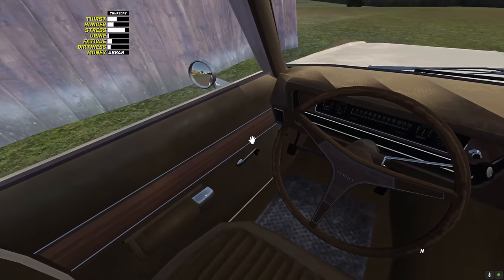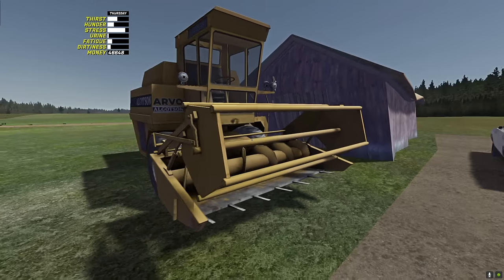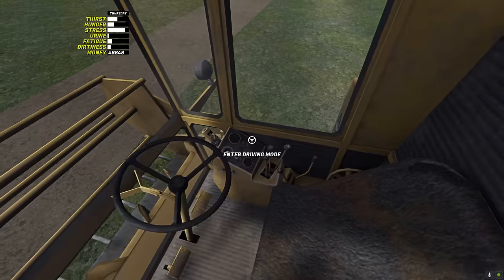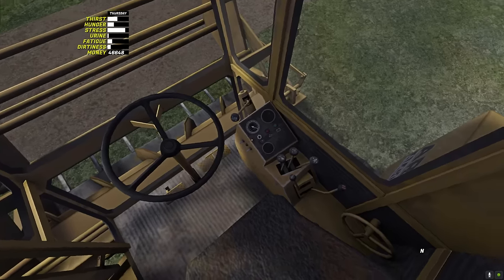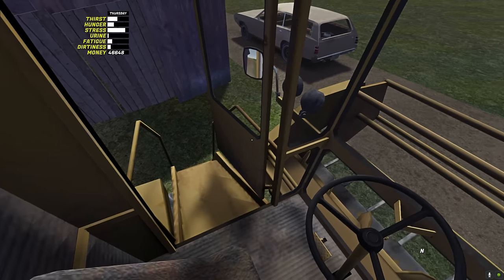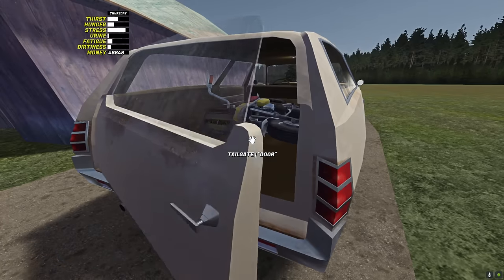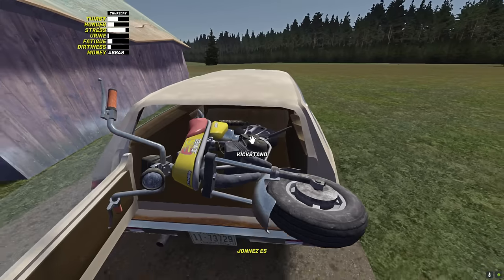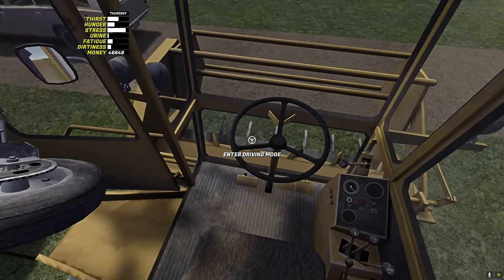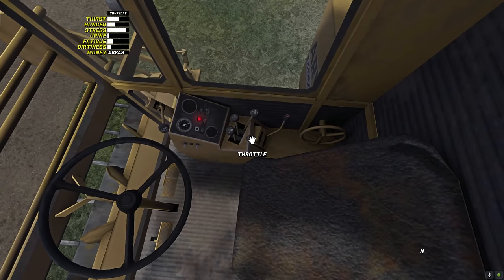Turn it off, gotta save some fuel. This is gonna be my first time driving this thing in the game, so let's see. We can climb it! Same cockpit as a tractor, even the steering wheel. Where's the ignition? It's right here. But I don't think we can fit the jones - I couldn't find a tow point. Let me grab the jones and leave it right here.